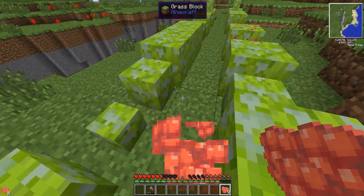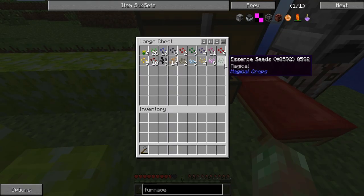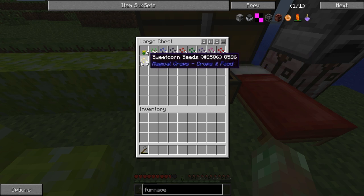I already started on this world a little while before playing, so I went around and collected a bunch of seeds. I was going for essence seeds, I got all these in the process. I don't even know what 90% of them do. Like, mandrakes, water artichokes, belladonna. I don't know what those are.